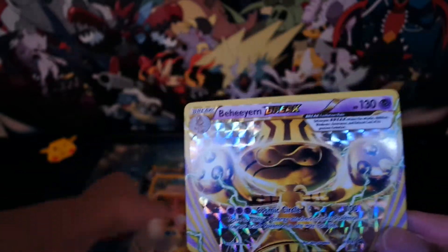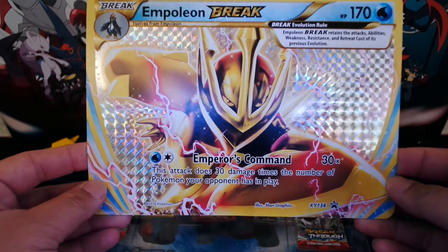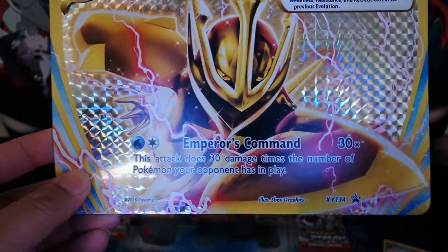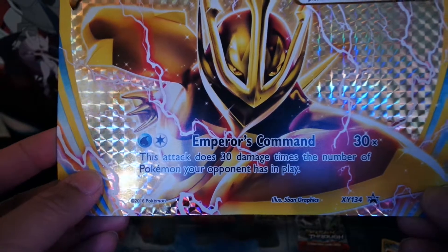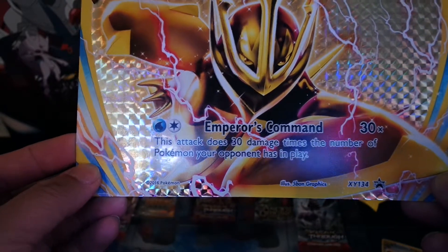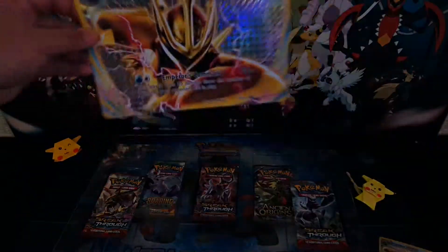And that's not all. We have this one big massive oversized card of Empoleon Break. The move is Emperor's Command, which does 30 damage times the number of Pokemon your opponent has in play. Really, really wicked promo card.